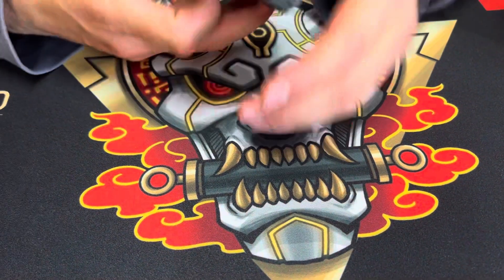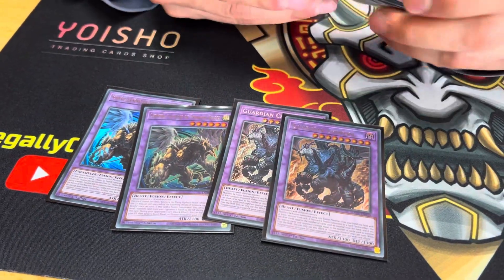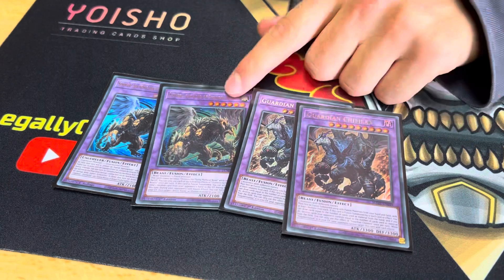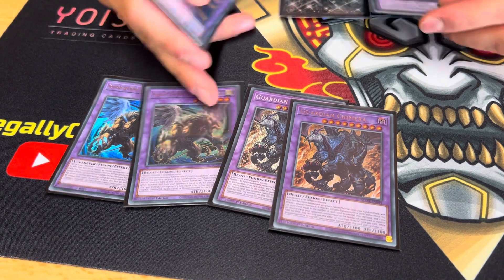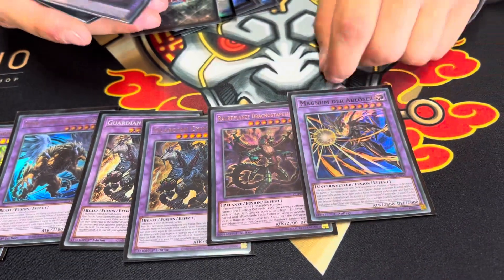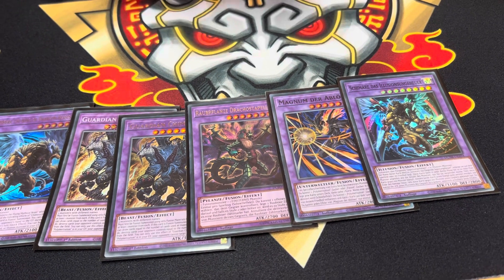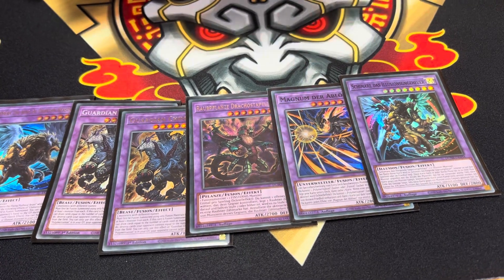Then for the extra deck I played two Chimeras, two Guardian — I think that was optimal. I never missed the third one, so I'd recommend only playing two. The extra deck is still a bit tight even though you have enough space normally. Then one Beter Planed, obviously the Magnum which was amazing, and one of these — I never summoned it, but in theory it's quite good. I'm probably gonna swap it for some more Super Poly targets.